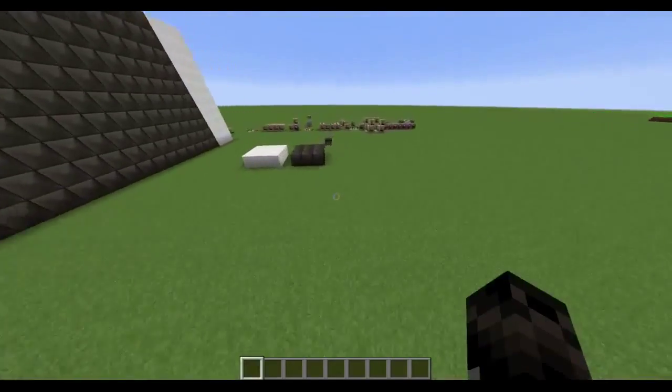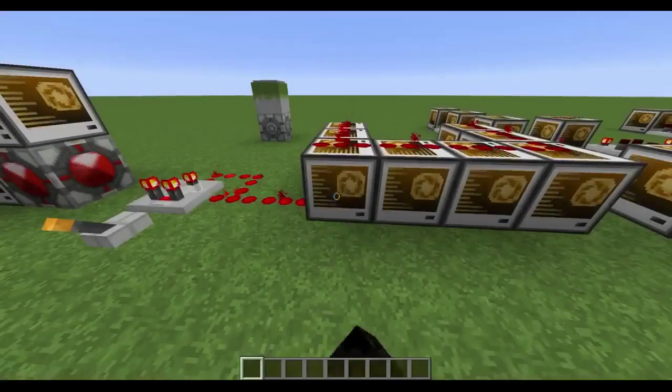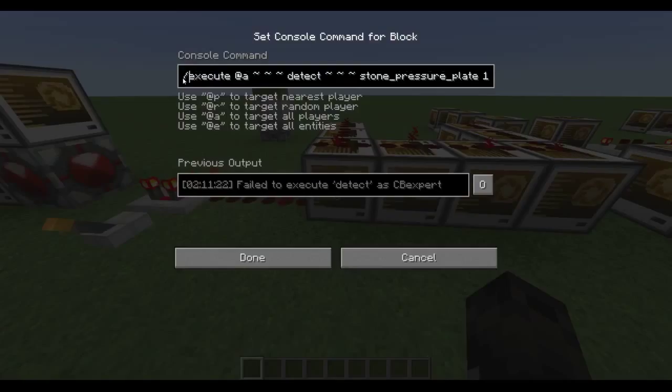Let's go back out here and I will do more redstone stuff. This is the Aerial Faith Plates. It's executing all players to detect where they're standing to be a stone pressure plate 1 - and 1 stands for a pressed pressure plate. If I'm standing on a pressure plate and it's on, then it will execute me to detect negative 2 blocks - 2 blocks under me - to be Wolf 5. If it is, it summons an invisible armor stand with custom name AFP for Aerial Faith Plate, with motion negative 1.0, 1.0, and 0.0, and rotation 90.